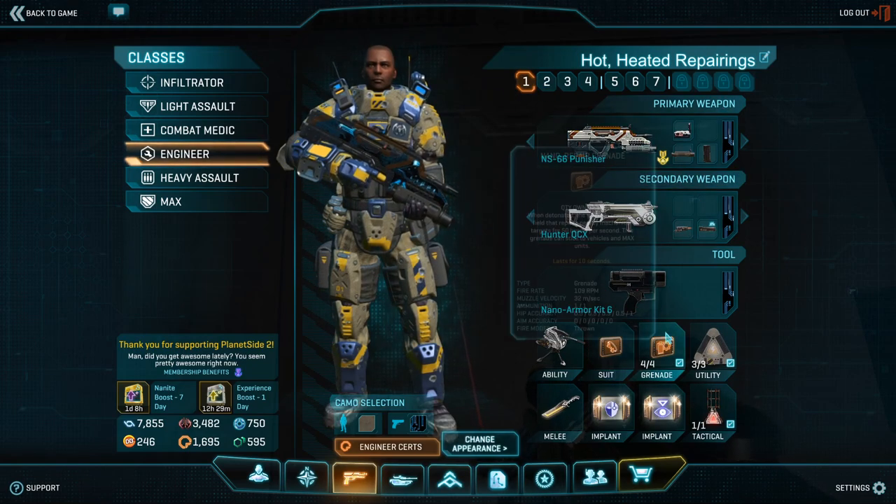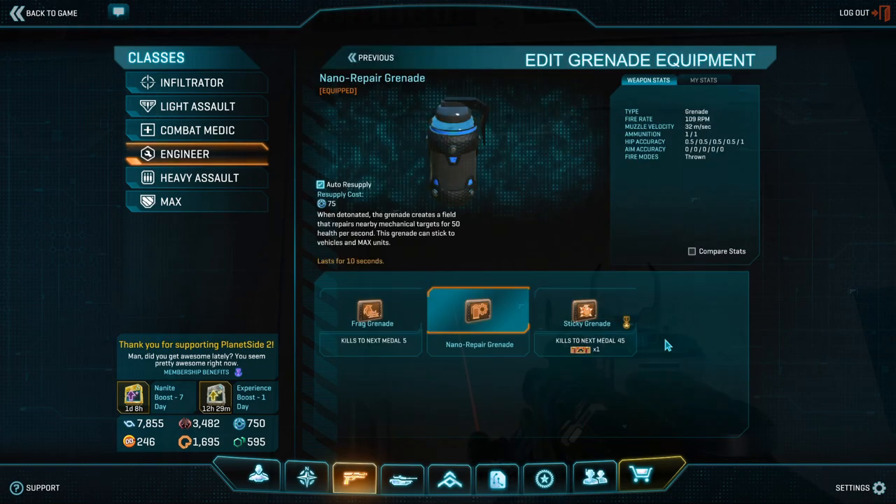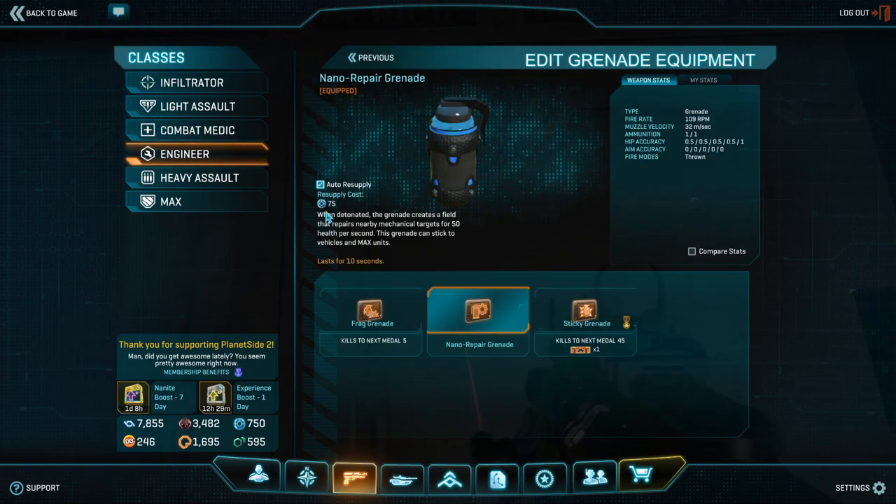The repair bus tends to gain a completely different role in this case — where instead of being your main mode of repairs, it just keeps you supplied with rep grenades. Now, as you might have expected, this versatility does come with a major price in that it actually costs nanites to resupply your grenades.